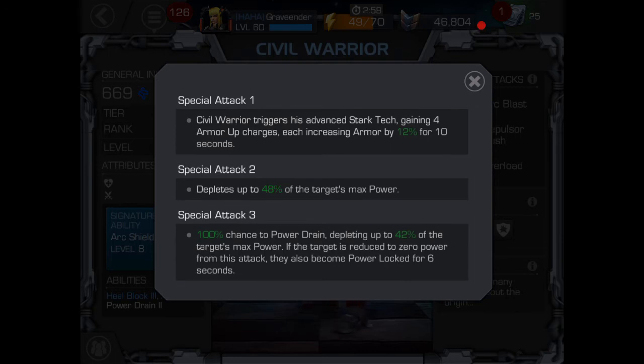I went up against one of these Civil Warriors in Alliance Wars defense on the mini boss node just before the main boss in the center column, and he was absolutely nuts. He popped off at least four special attack ones — armor up. I think his armor ups were probably close to 12 at one point. There was no damage being done to him whatsoever; I didn't even leave a dent in the guy.